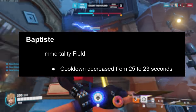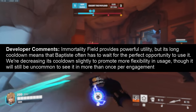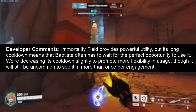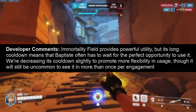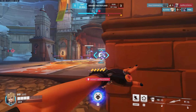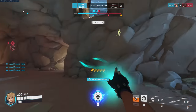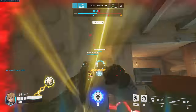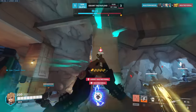Baptiste gets a small buff where the immortality field's cooldown has decreased from 25 to 23 seconds. The devs say immortality field provides powerful utility but its long cooldown means Baptiste often has to wait for the perfect opportunity to use it — decreasing its cooldown slightly promotes more flexibility in usage, though it will still be uncommon to see it more than once per engagement. As a grandmaster support player, I can tell you I don't wait for the perfect opportunity. It's immortality — just use it at the first sight of trouble. Don't try to overly set it up, though it's even more powerful when you do.